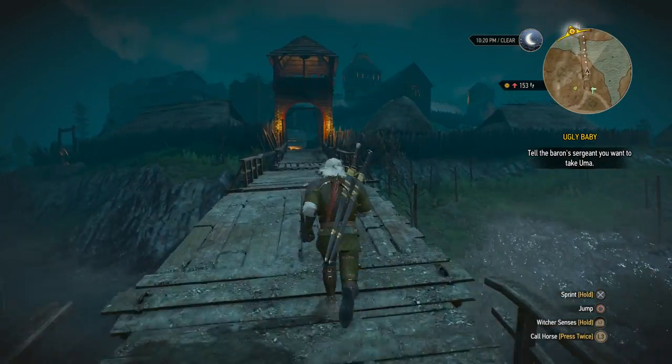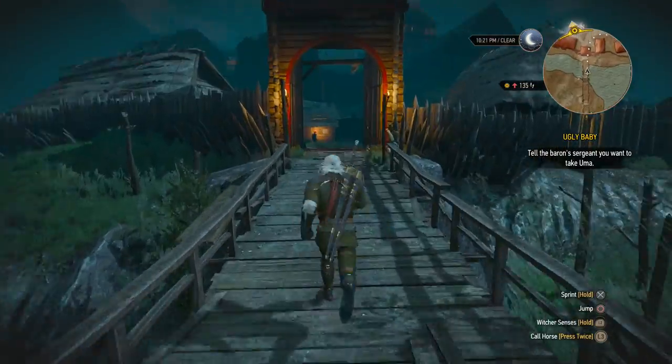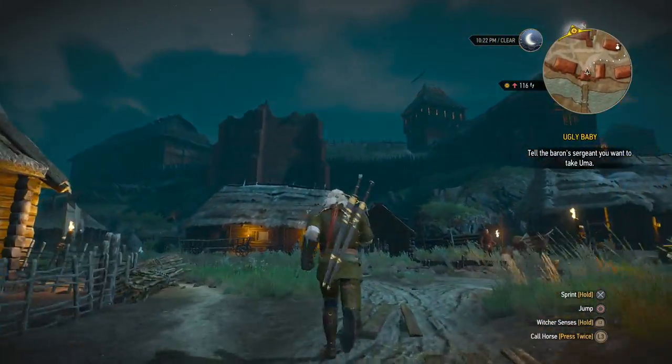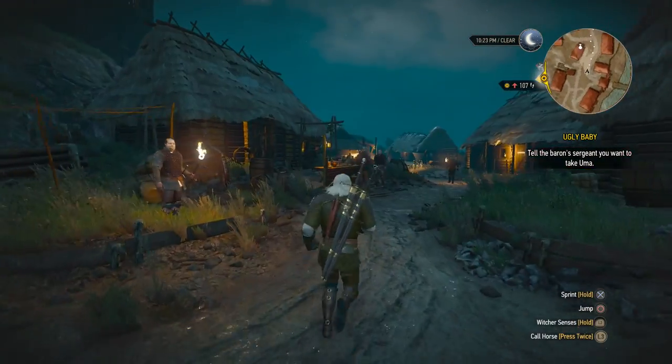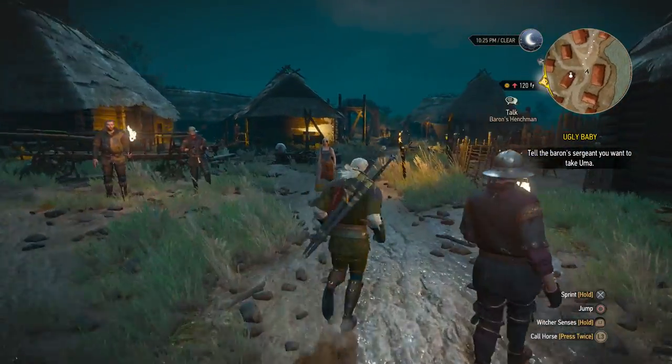Hey, what's up everybody, my name is Trophy Nut and welcome back to The Witcher 3 on the Deathmarch difficulty. As you might have seen before, the main quest is pushing us towards Crow's Perch. Back to Crow's Perch to ask the Baron's Sergeant if we can take the little creature called Uma.